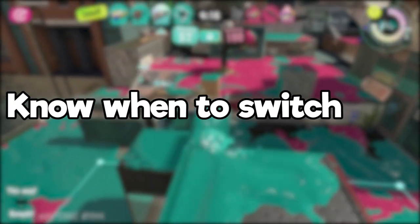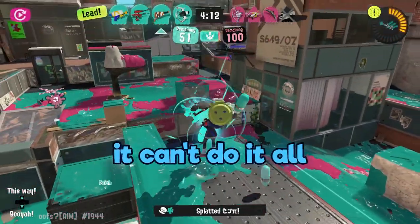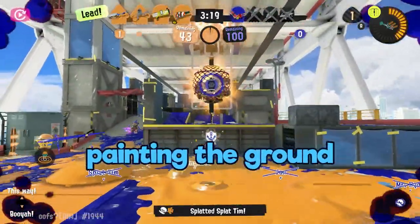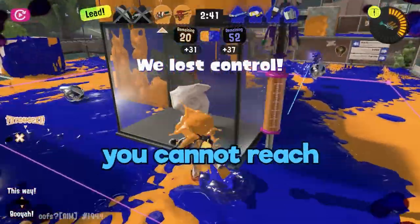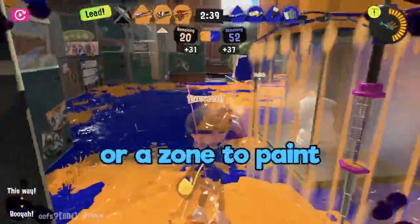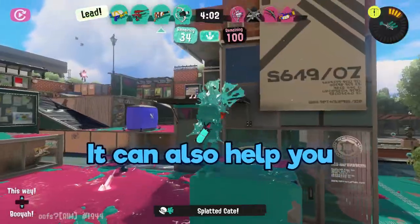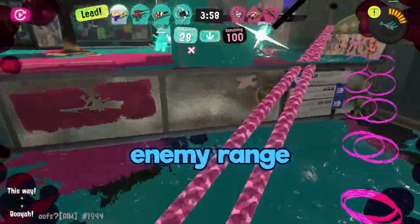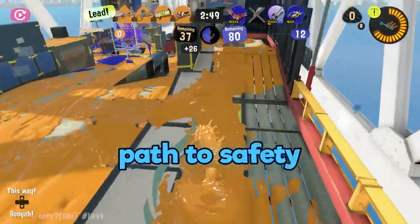Number three: know when to switch to painting mode. Though the tap-tap-tap fire mode is better, it can't do it all — like paint. In a game about painting the ground, you need to know how to be most efficient when painting. If there's an enemy you cannot reach, an open area, or a zone to paint, switching to paint mode may be your best option. It can also help you get out of a fight — disengage and run when outside enemy range. The consistent firing will give you a clearly painted path to safety.